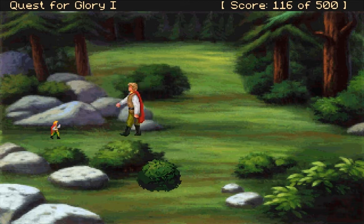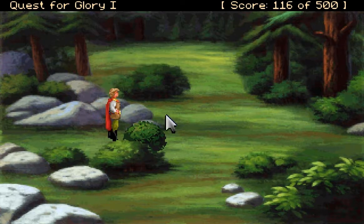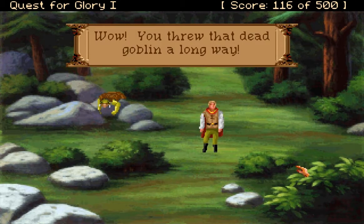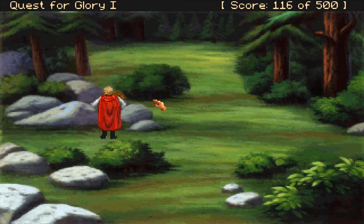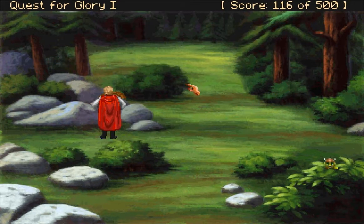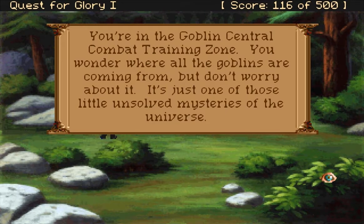Here's where the game started freezing on me last time. You threw that dead goblin a long way! Five silvers. How am I doing? Fifteen health, twenty-one stamina. Magic riot — charge my weapon. You're in the goblin central combat training zone. You wonder where all the goblins are coming from, but don't worry about it — it's just one of those little unsolved mysteries of the universe.